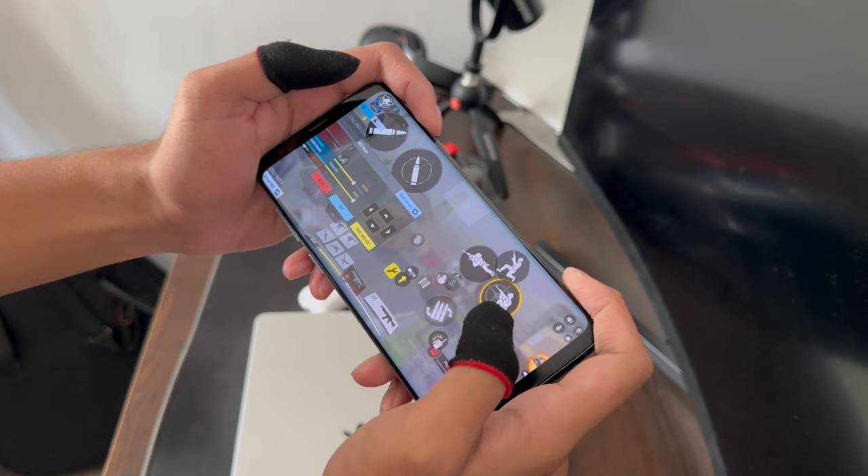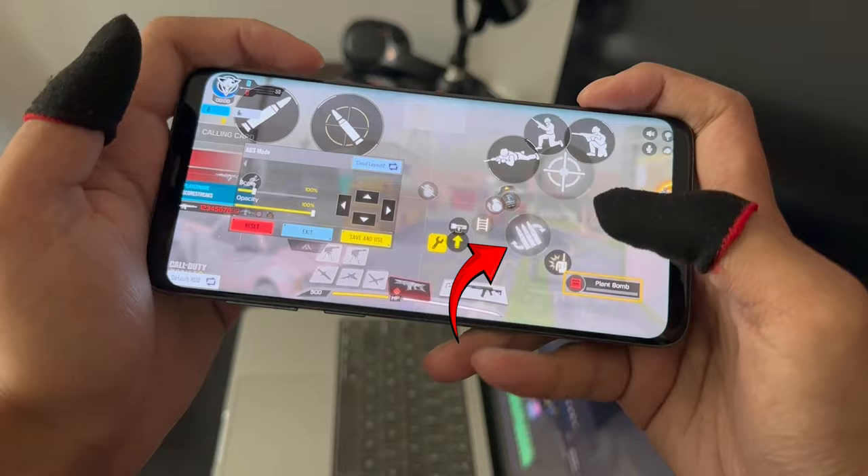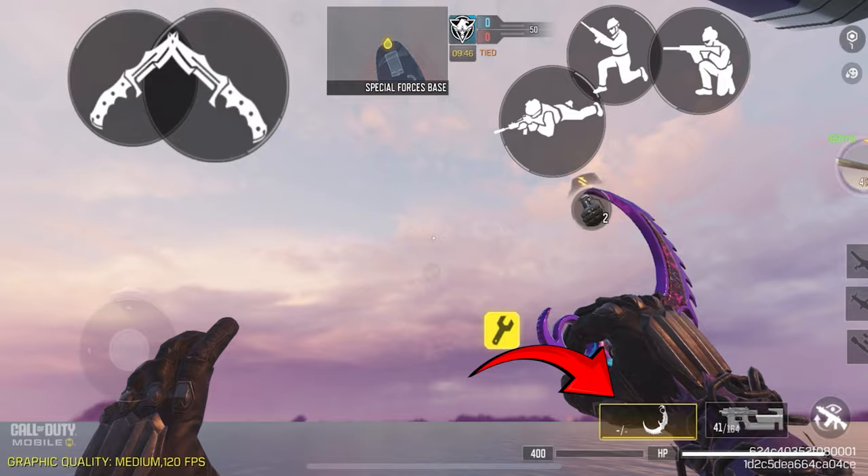Moving on to our thumb, we're gonna be using this finger 90% for aiming. Because we're using our thumb 90% for aiming, you're gonna notice a significant improvement on your aim after using this HUD. Besides that, we're also gonna be using this finger for less frequent buttons like reloading, C4, and planting bomb. And finally, we're gonna be using our thumb for switching to our primary or secondary weapon.